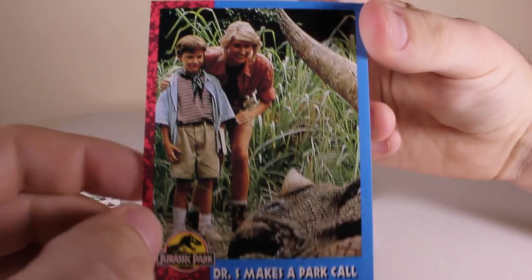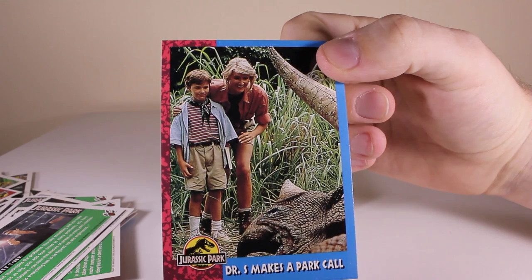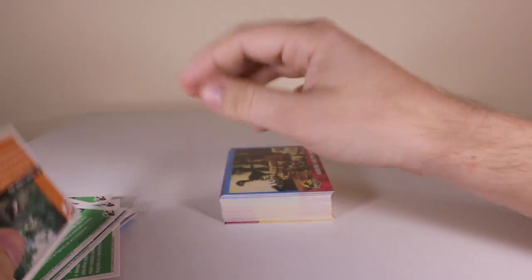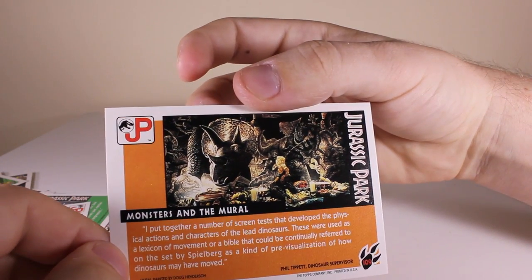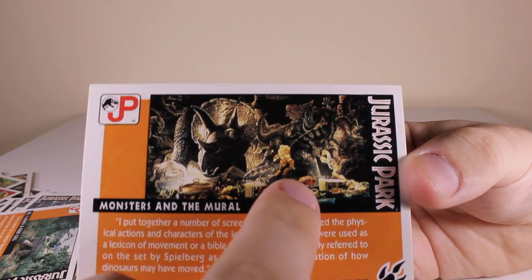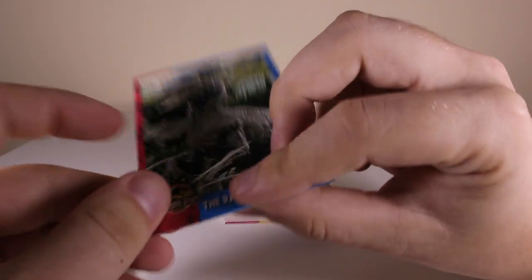There's Laura Dern and little Tim looking at the triceratops. 'Dr. S Makes a Park Call' - pretty cool. Here we go - 'Monster and the Mural' - very cool artwork. That's what we're looking at here - the artwork on the wall in the restaurant bit of the visitor center - I haven't seen that in that view too many times before. These cards are very cool.